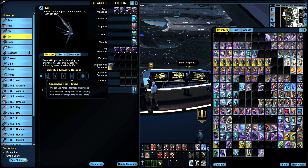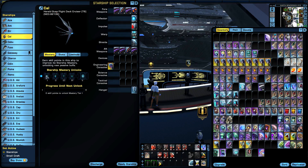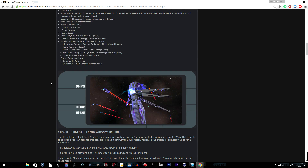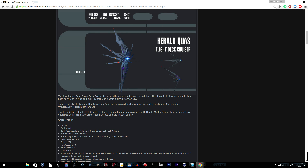Let's go through the starship mastery. Level one gives you plus 25 physical and kinetic damage resistance rating. Level two increases hull regeneration. These stats aren't really useful when I'm in ground mode — I need to be in space for all of these. So I'm going to skip this and go right to the wiki to read about this ship — the Herald Quas Flight Deck Cruiser.